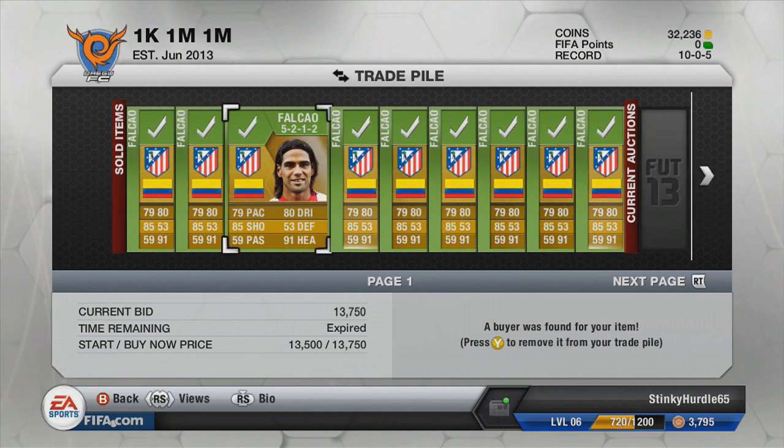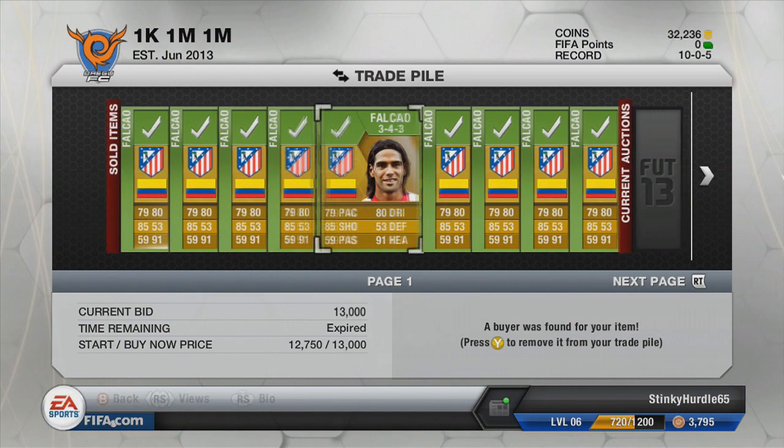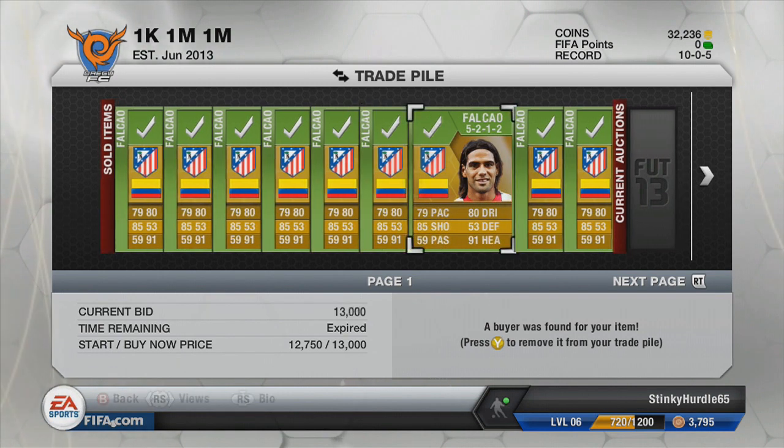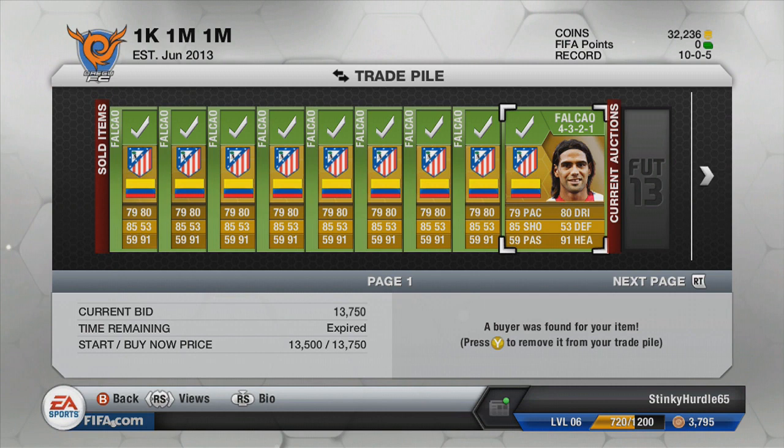It was mainly due to the fact that his normal card is in there as well, so some people let some upgraded Falcois slip away. I did end up selling them all on for different prices between about 12,750 and 13,750 depending on their formation. We ended up making a profit of over 20k — 20,563 coins off those 9 Falcois. So a decent bit of trading there.